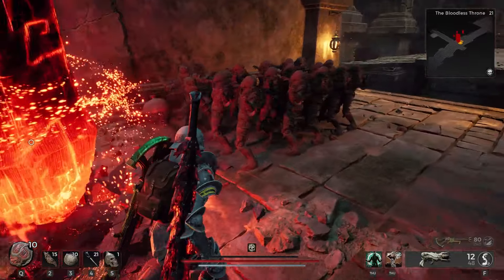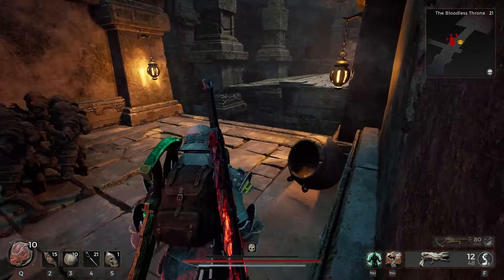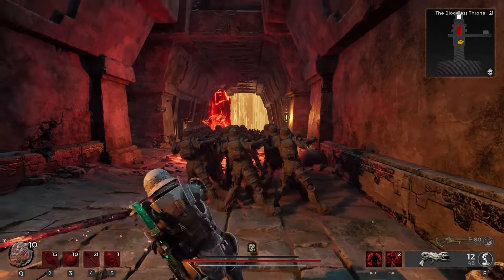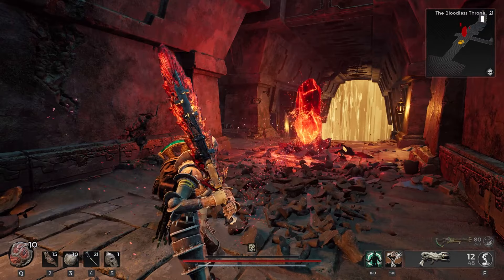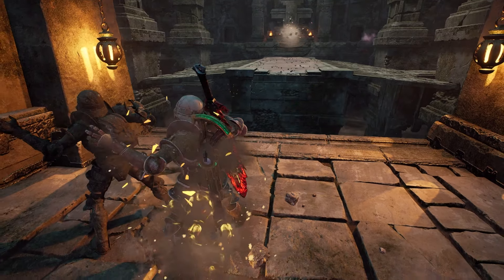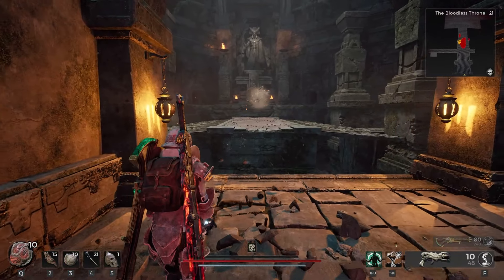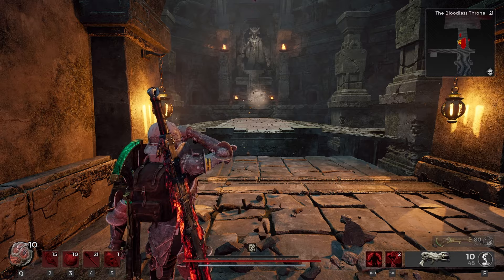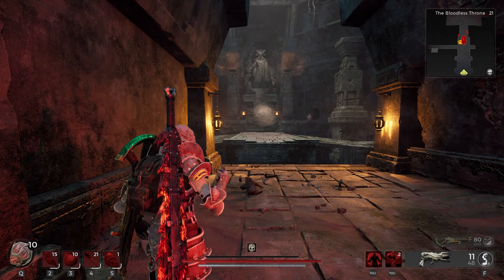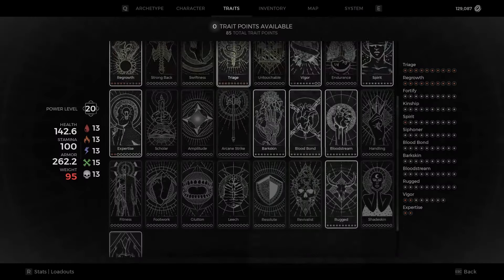Now I've seen a lot of people say that you can make 15 statues, line them all up and destroy them all at once. However, when I tried this there were some problems with it. The method that worked best for me was using the Liquid Escape to create a statue, popping out of the stone, destroying the statue, using Liquid Escape to create another statue, popping out of the stone, and destroying the next statue — doing that over and over again until eventually I did get the Resolute trait.